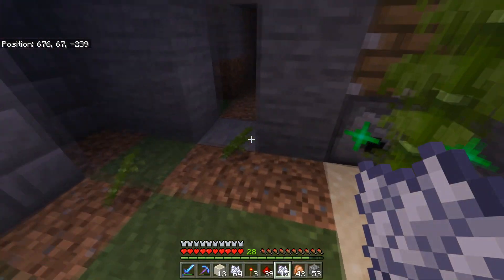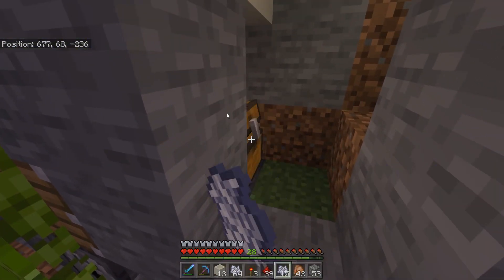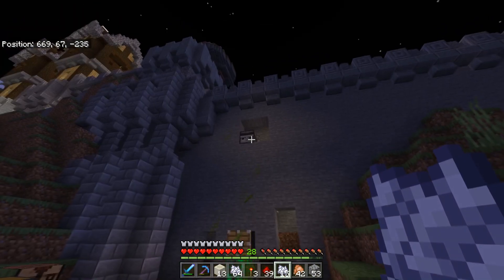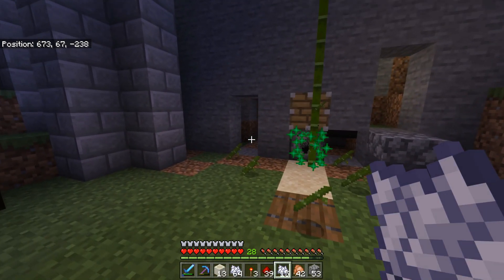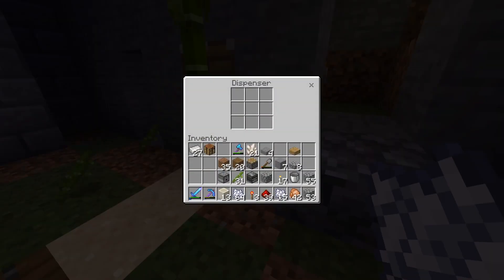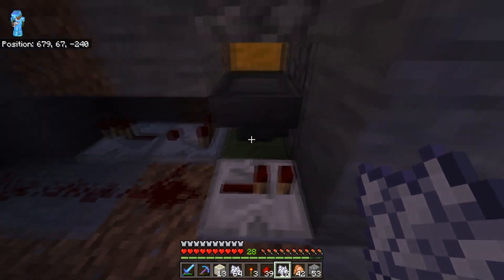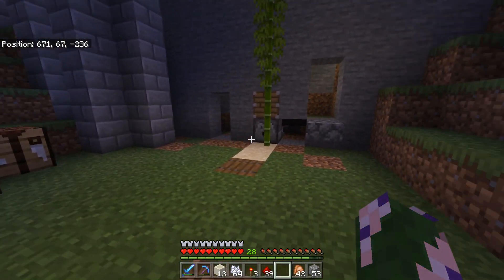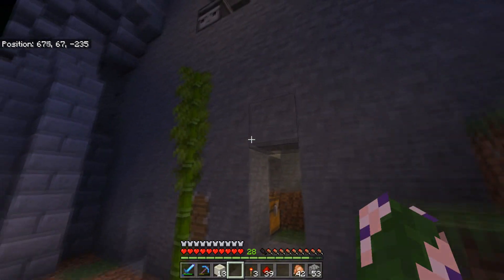I put a little bit of bone meal in the chest to test it. The clock is on — it seemed like it was eating bone meal abnormally fast, but you can see it's bone-mealing the bamboo up, it hits the observer, gets punched out. It does double-tick on the piston because the bamboo hits the observer and executes, then when the observer sees the bamboo is now missing it executes again — but that's fine, it doesn't ruin anything. So we've got a simple clock back there and a chest to store the bone meal. Next step is to close all of this up and make it look nice, like it's actually part of the wall.